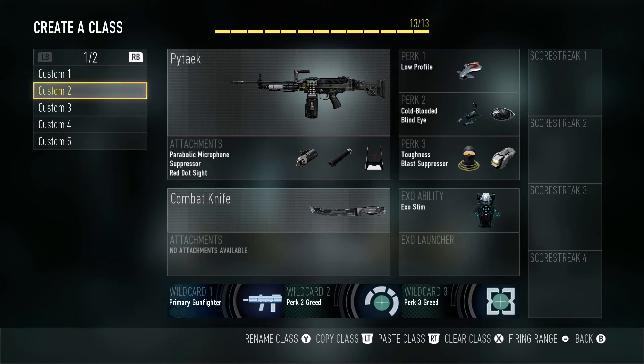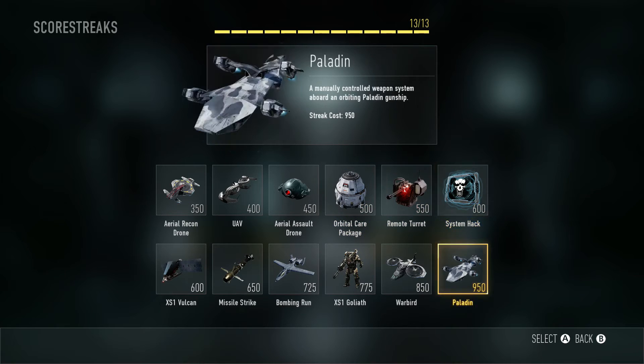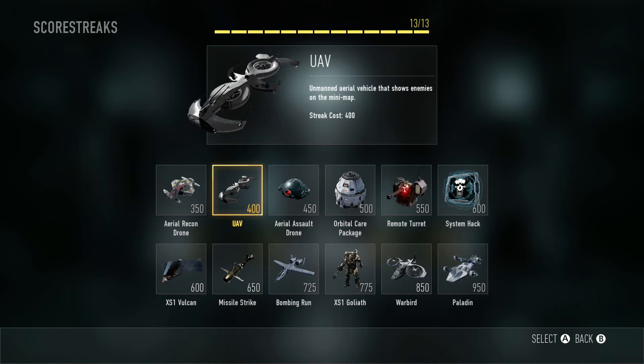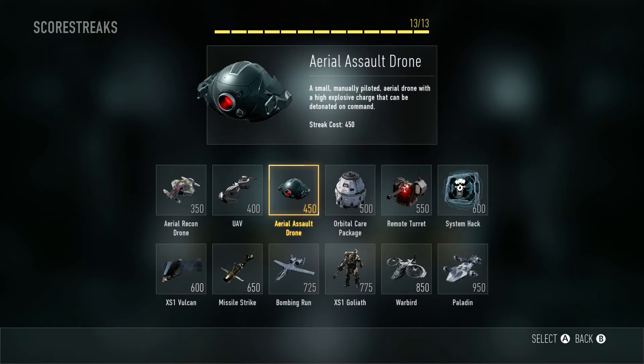The way that you can do that is go into your Create a Class, pick your class, and move over to your scorestreaks. You can basically pick your scorestreaks — whichever ones you want. There are only four that allow the support option: the Aerial Recon Drone, the UAV, the Orbital Care Package, and the Remote Turret. The rest you have to earn like normal assault scorestreaks.